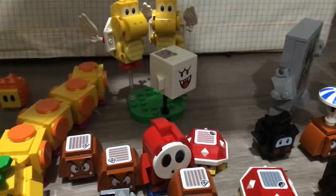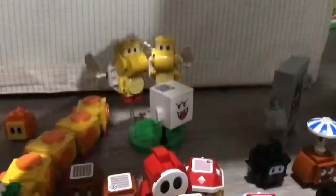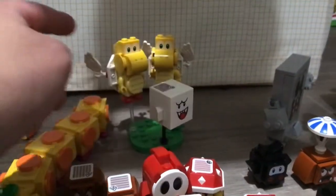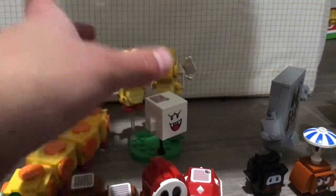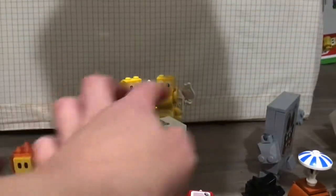And if you collect all the way to Mario sets, you'll end up with two pairs of Koopas. And the Boo — these are all three flying characters that fly around.